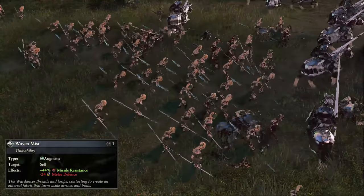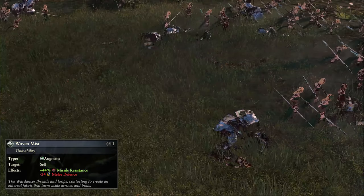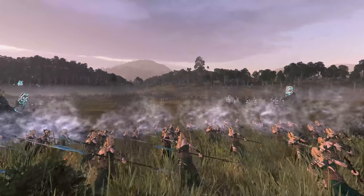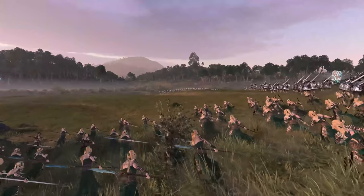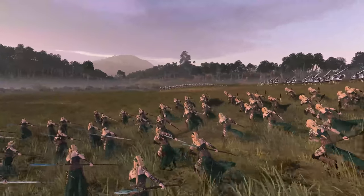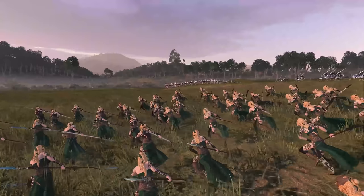They swap the Shadow's Coil ability for Woven Mist, which grants them loads of missile resist at the cost of melee defence. This is useful for when you are moving up on enemies and taking heavy fire — just make sure you turn the effect off before you hit combat or they will not have a good time. I was taking 2 Spears and 4 regular Wardancers as soon as I could, since compared to Eternal Guard, they are just superior in nearly every way, as long as you avoid magical damage.